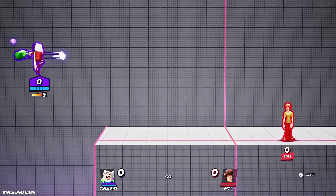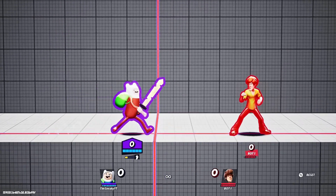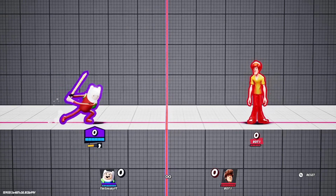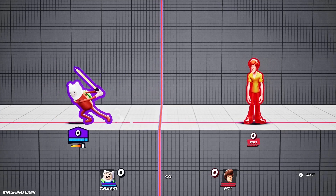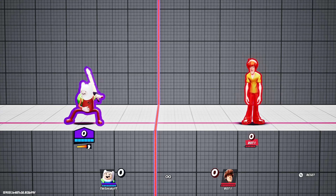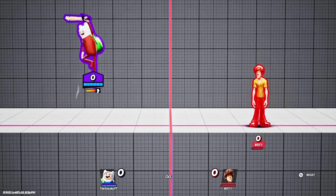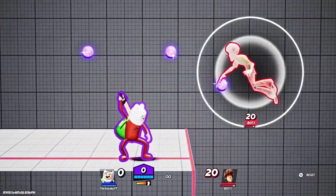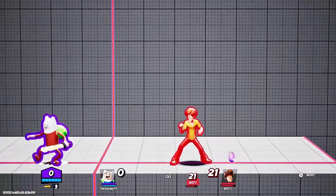Up special is his backpack that everyone talks about on why they hate the character. This move breaks shield because it's a multi-hit - I've broken shield with it plenty of times. It's good for combo finishers and kill confirms. It's one of his best moves, if not his best move. It works the same on the ground too, just not in the air.